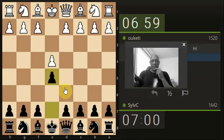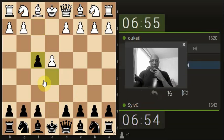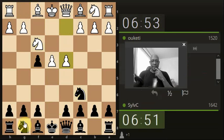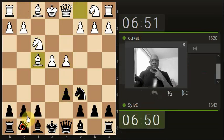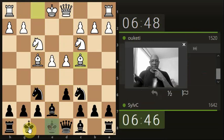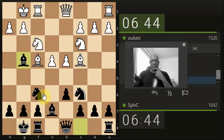OK, blitz match, 7 minutes, 0 increment. I'm going to try the computer mode, just capturing the pawn here, just develop the knight, and just push this pawn here blocking. Let's develop again, let's get a bit of castling going for king safety, and x-raying through to the queen - I think that's about it.